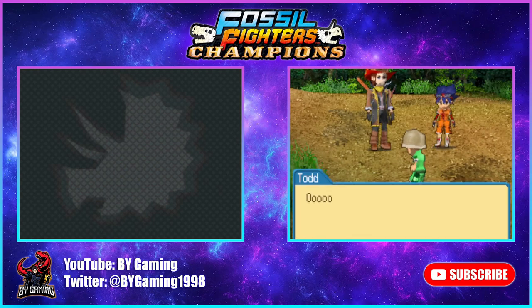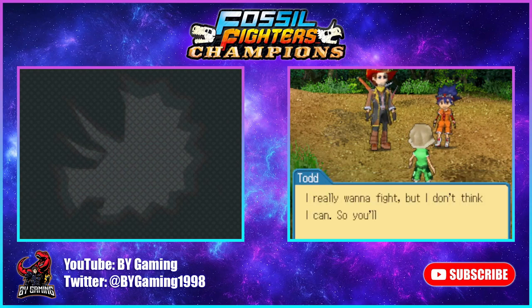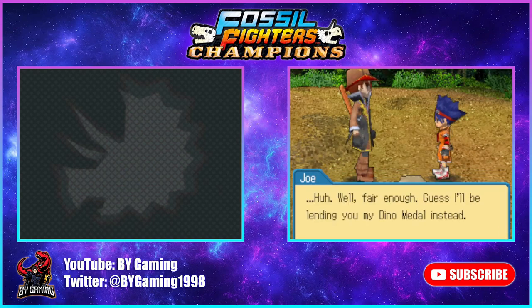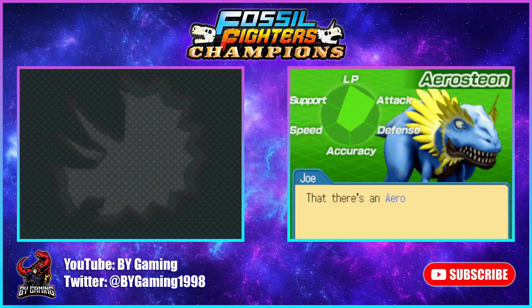Todd suddenly has a stomachache from a rotten banana, so BY Guy has to fight instead. Joe offers four dino medals to choose from — a starter vivasaur, kind of like in Pokemon. There's an Aerosteion — a power type that overwhelms foes with sharp claws; a Toba Titanosaur — a fast-growing, well-balanced fashionable type; a Cintausaurus — a backup type with great support skills; and a Dimetrodon — a tricky technical type that confounds foes with special skills.